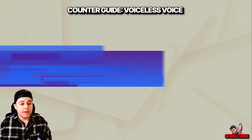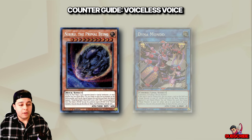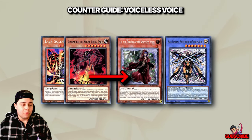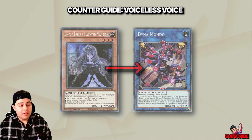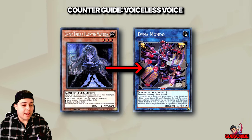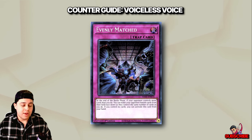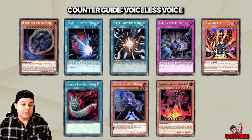Moving on to available Board Breakers in no specific order: Nibiru is best used right after the Link Summon of Dino Mondo. Lava Golem and Kaiju are amazing — on your turn, the opponent will most likely bring back Skull Guardian and Lowe with a Voiceless Trap because they have Dino Mondo on field. Eating up Lowe and Skull Guardian with Lava Golem, or the Skull Guardian with a Kaiju, renders their board arguably useless. Ghost Bell on Dino Mondo is a board preventer. Evenly Matched, if you can bait out the Skull Guardian's negate, is monumentally broken versus the Voiceless strategy. Super Poly, Dark Hole, and even Harpie's Feather Duster can also assist in taking out the game state.